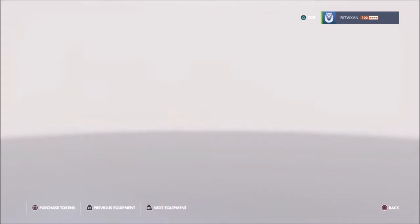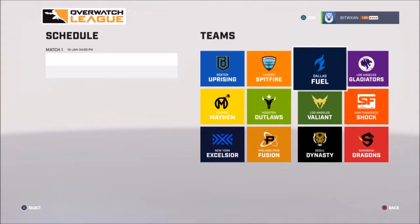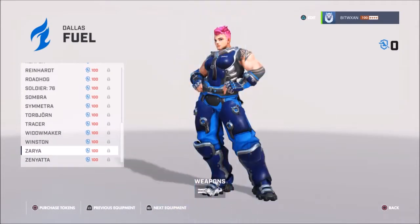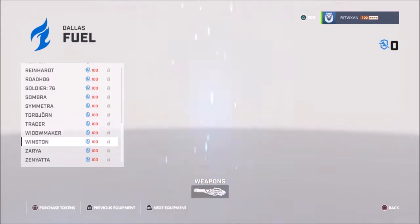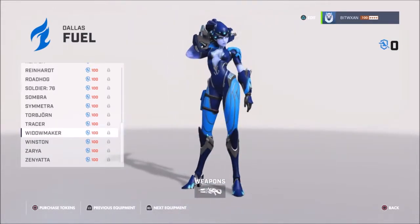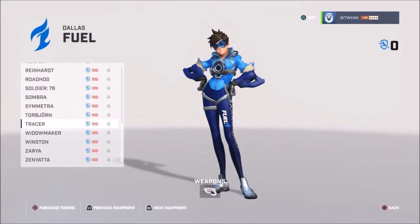Kind of like the New York colors themselves. Dallas Fuel — I always like this color scheme, so this one is a favorite of mine as well. Zarya looks cool. Winston — yeah, I like this color scheme as well. Blue and light blue. It's my favorite.